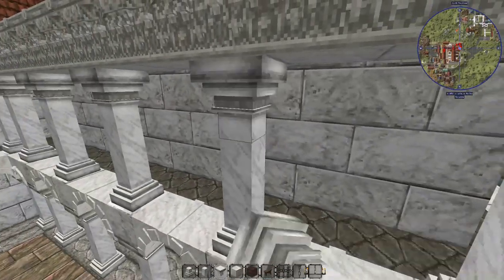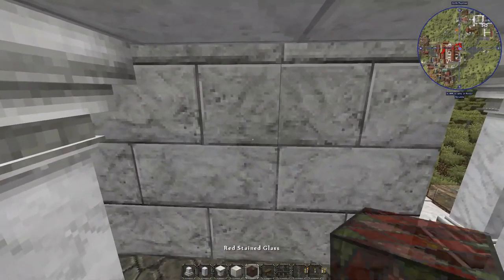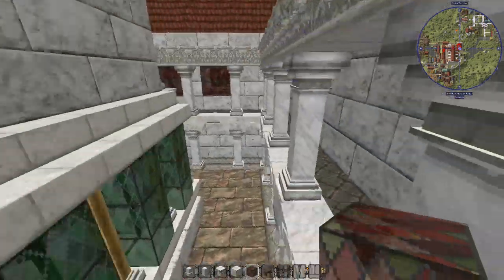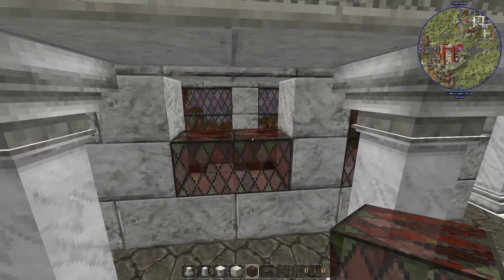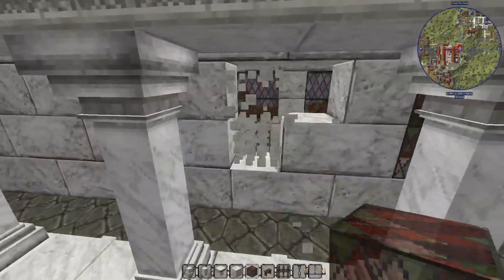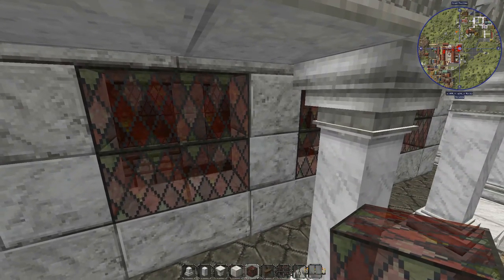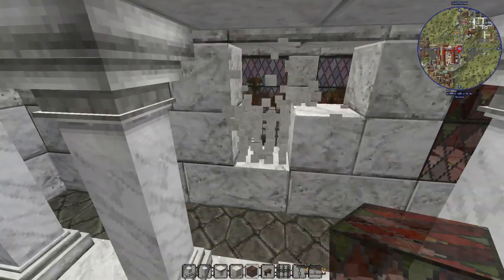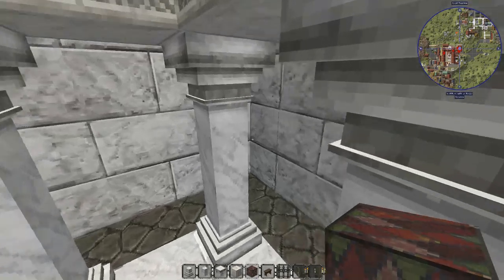We've got a crap load of turf. They're going to be offset — that's kind of cool. I really kind of wish it had a texture, a rounded one. I'll take a look around and see if they've got a rounded top up here.